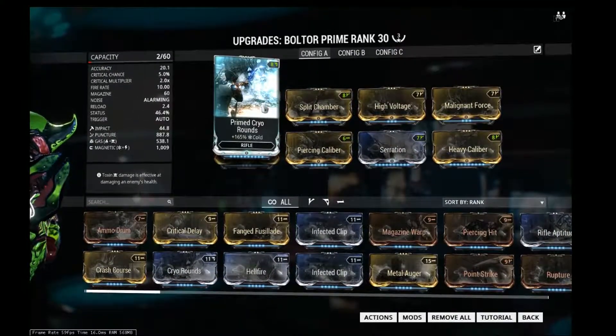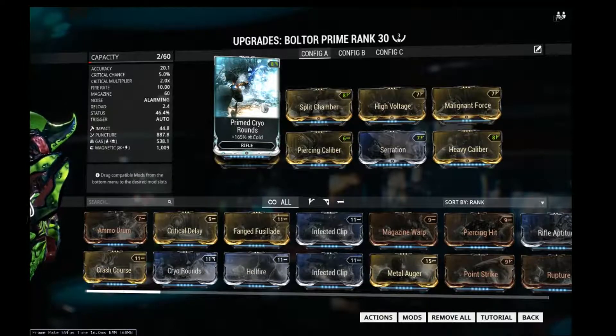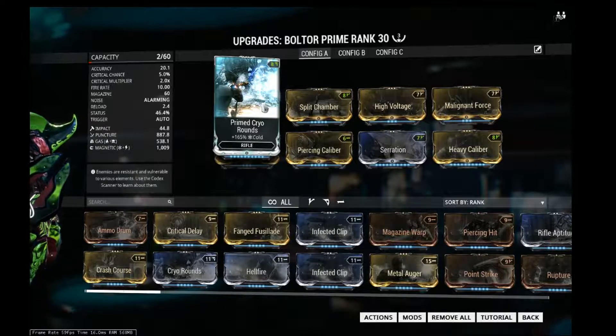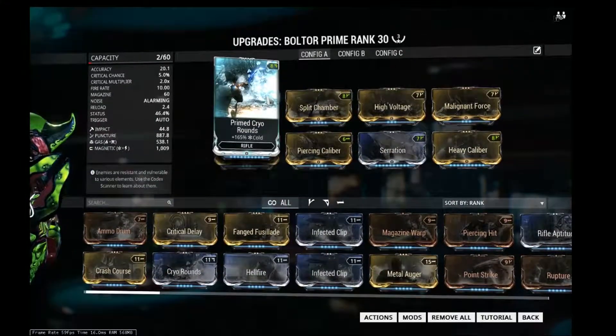Primed Cryo Rounds — this is a primed mod. You get it from Baro Ki'Teer. There are a select few primed mods you get from the Daily Tribute. If you do not have the primed version, its normal counterpart will work just as well.